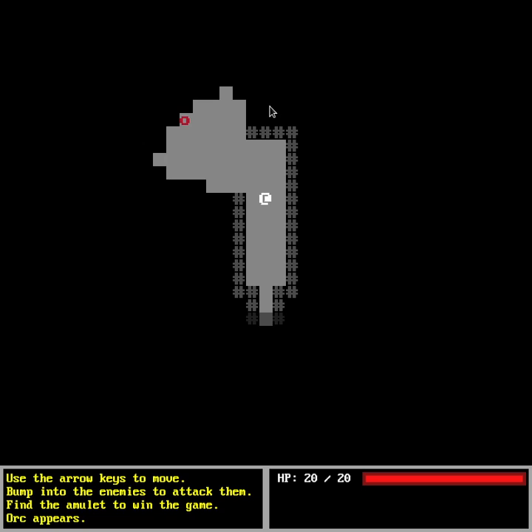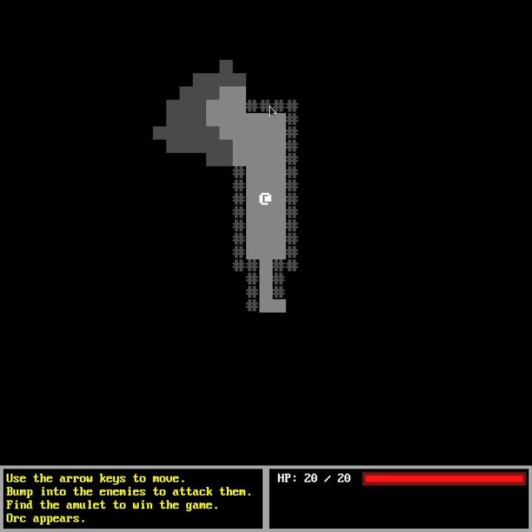As you move, you can see an enemy that is going to chase us. But unlike before, enemies are not continuously chasing us — they only chase us when they can see us, when we are in their field of view.